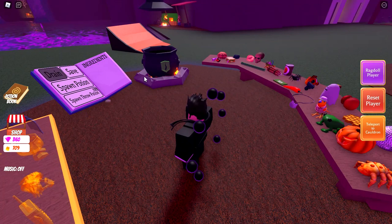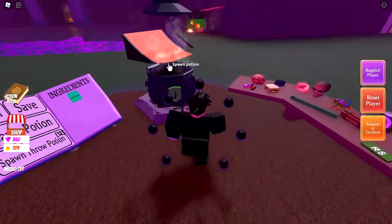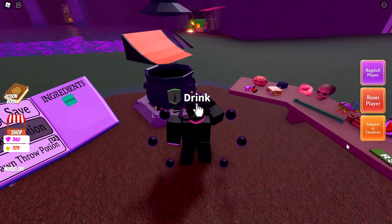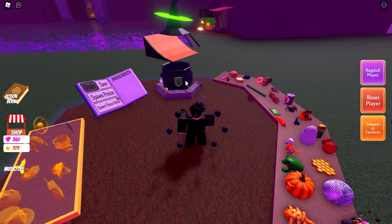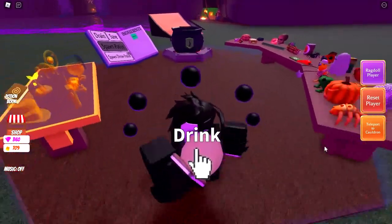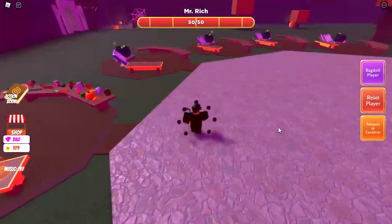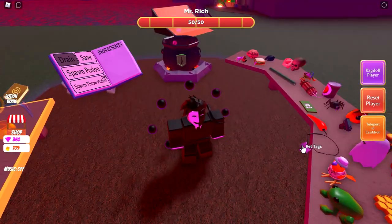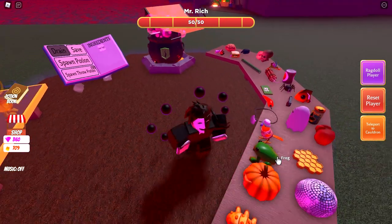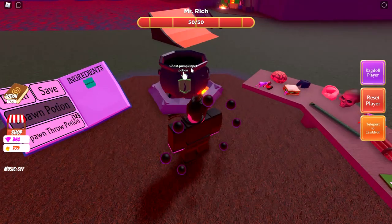Potion 280 is one Pet Tag, one Spider, and one Ghost to give you Ghost Spider. Potion 281 is one Pet Tag, one Fairy, and one Ghost to give you Ghost Unicorn — though Ghost Unicorn isn't working, it might be a glitch. Potion 282 is one Pet Tag, one Pumpkin, and one Ghost to give you Ghost Pumpkin.